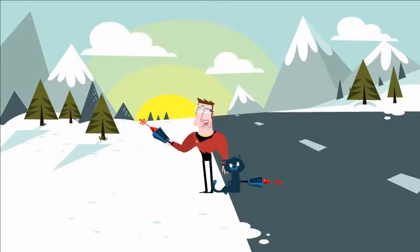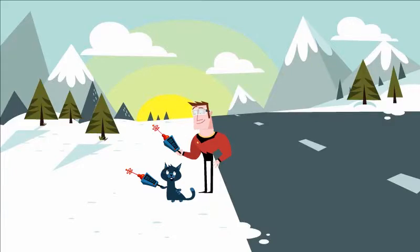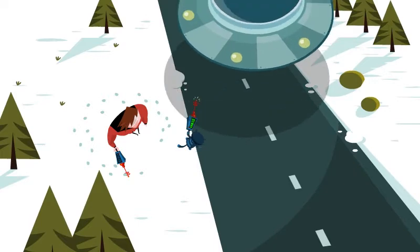I'll measure the light reflecting off the snow, and you measure the light reflecting off the road! Lighter objects will reflect more light. On second thought, maybe dark objects reflect more light — I'll go up the road! No, I'll do the snow! It's light! No, the darker one is warmer! So I'll do the road!